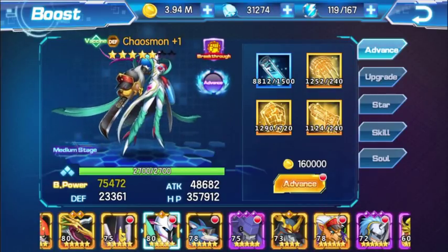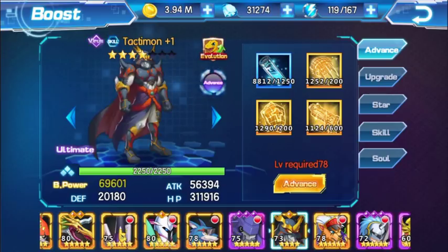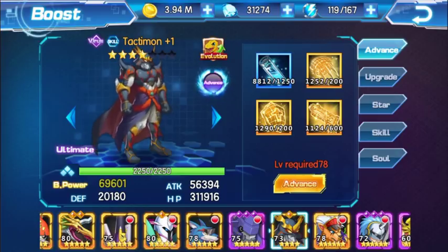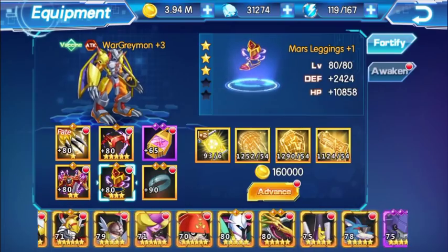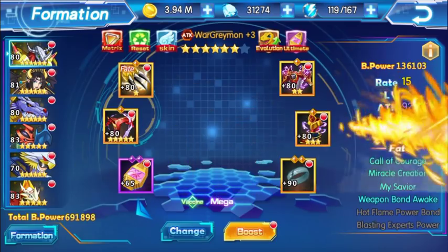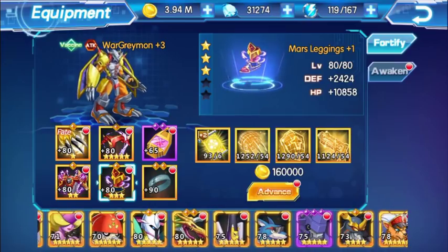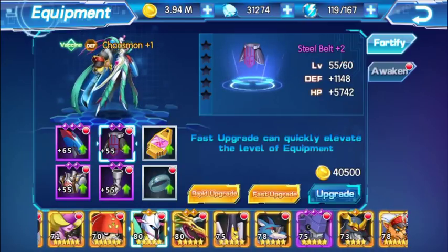So his battle power is 75,000 - that's more than my Tactimon, and he's got Awakened Weapon. Don't forget to level up his equipment - I'd recommend level 8 here if you have enough gold.